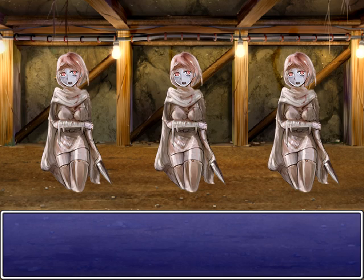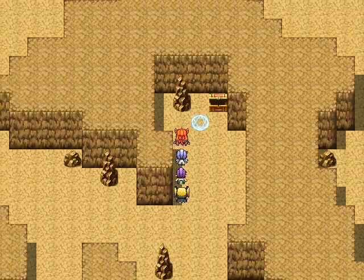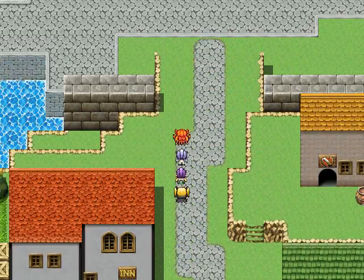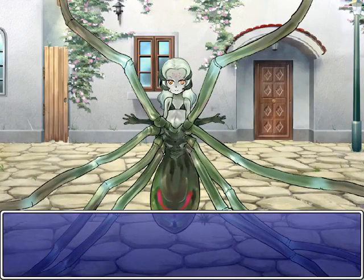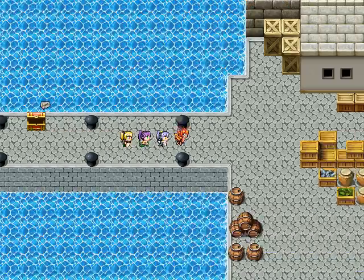This is the second floor of the Cave of Trials and there is no NPC in it. Stealing from the superbosses is a risky proposition because it means letting the superbosses live. And the superbosses are a threat even to me, so letting them live can be, at the very least, a bit risky.